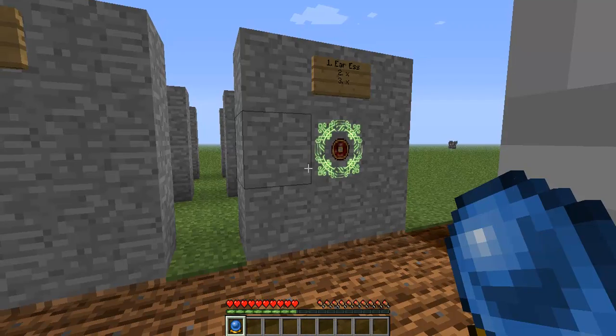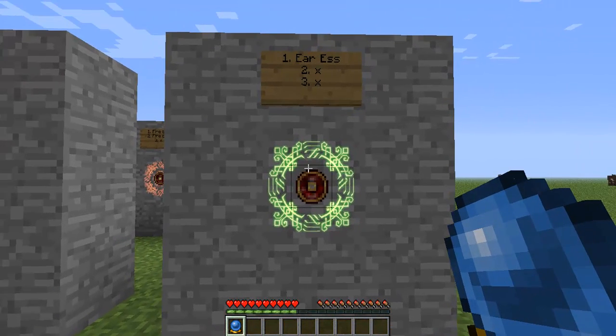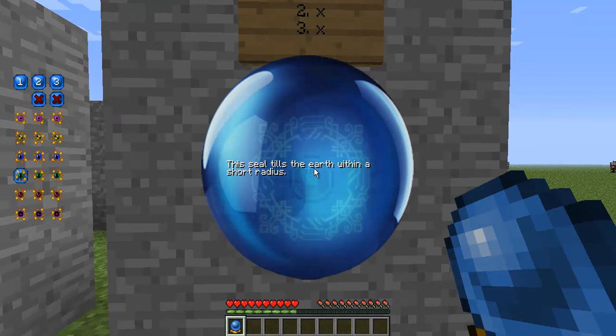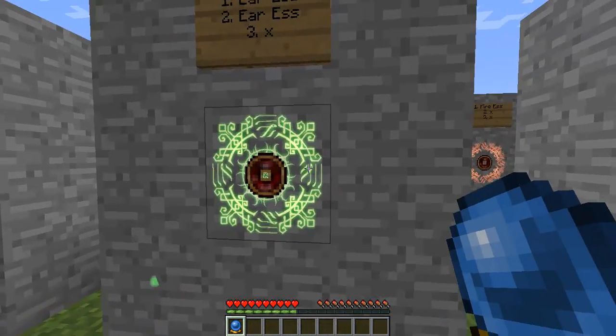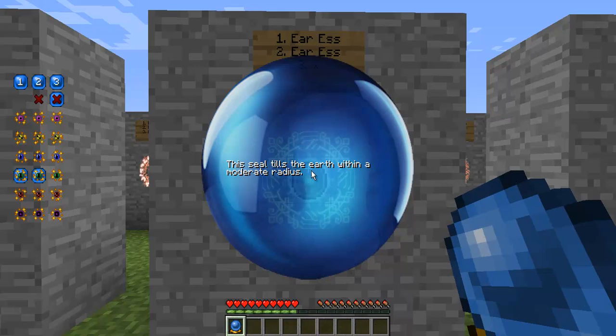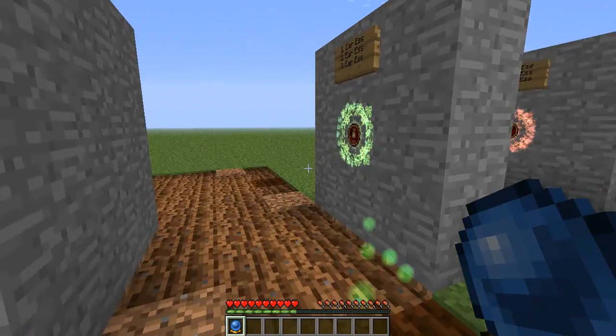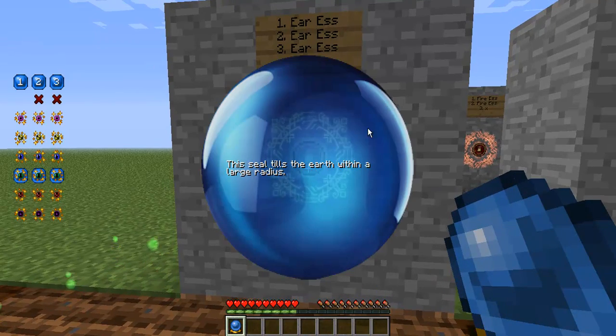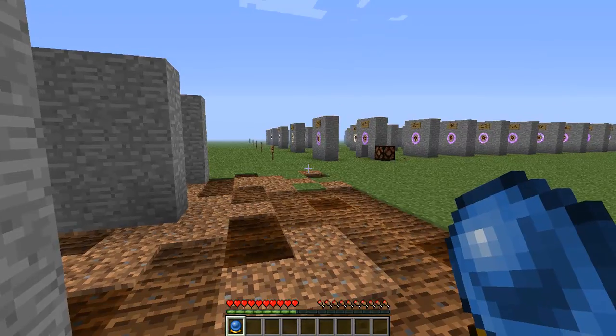The next is the earth essence. One earth essence: the seal tills the earth within a short radius, which is why the ground is being tilled as we speak. Two earth essences together — it's a moderate radius now, it tills within a moderate radius. And you guessed it, the last one is a large radius, which is why this is being tilled right up to the back of there.